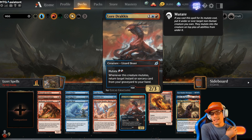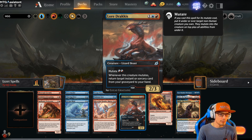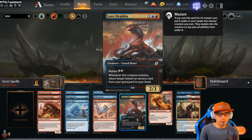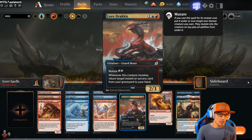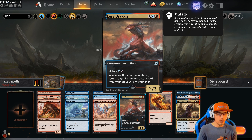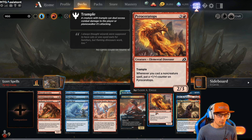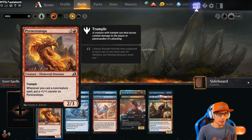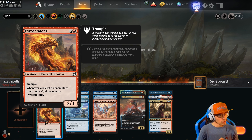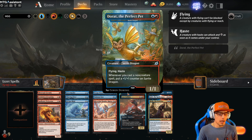Lord Dracus — this is not a required pick, even though it is an uncommon; it's kind of just something you would fill your deck with. It has mutate for two, it's a 2/3, and whenever this creature mutates, return target instant or sorcery card from your graveyard to your hand. So this is great to get Of One Mind back, or maybe another Forbidden Friendship. Moving on — Pyroceratops, another really good creature in the deck. It costs four, it's a 2/3 with trample, and whenever you cast a non-creature spell, put a +1/+1 counter on Pyroceratops. So this is very similar to our Sprite Dragon — very, very cool.